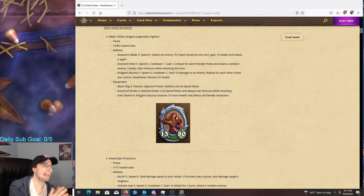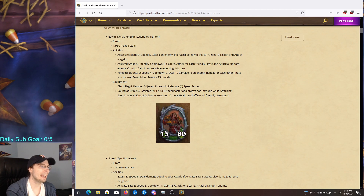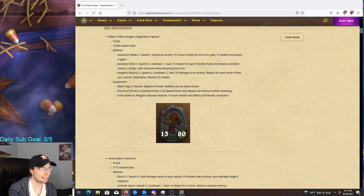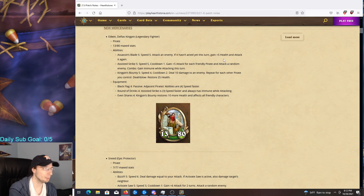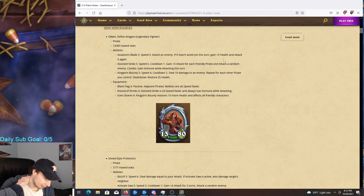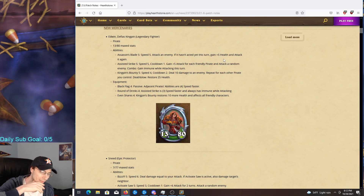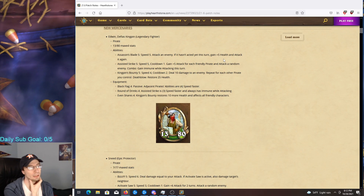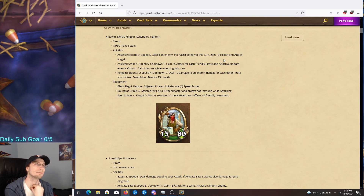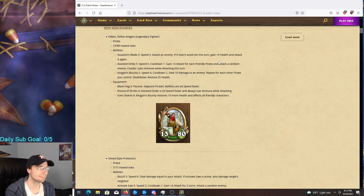The first one is Edwin Defias Kingpin. He's a legendary fighter and a pirate. His abilities include Assassin's Blade at speed 5 — attack an enemy; if it hasn't acted this turn, gain 5 attack and health and attack it again. Pretty good at speed 5. Typically the slowest move turn one has at least speed 5, so at worst you're looking at a 50/50 going into a Varden. That's like 62 damage into a Varden if you attack before it — that's pretty insane, assuming it's maxed.